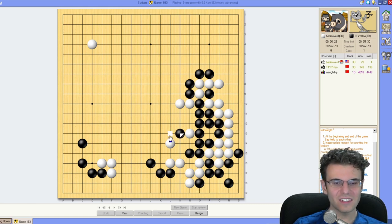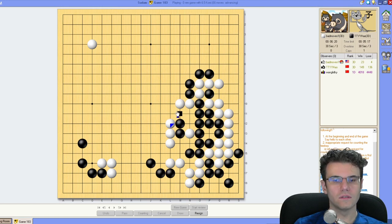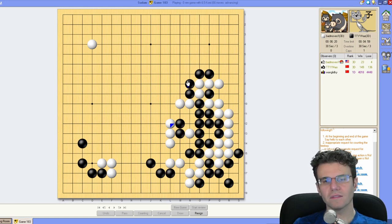He thinks he's fixing it this way — great, let's just get the group out. Certainly I can take an eye on sente now. Continue playing here — he just ends up making two eyes here and I surround him. Such a win for white. But then I have a problem — I need to play here and I need to play here; both are huge. Probably this is the bigger one.